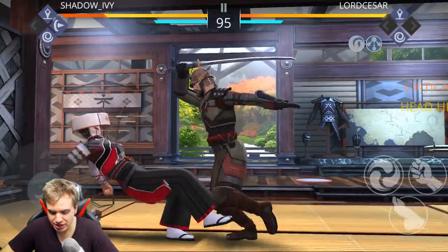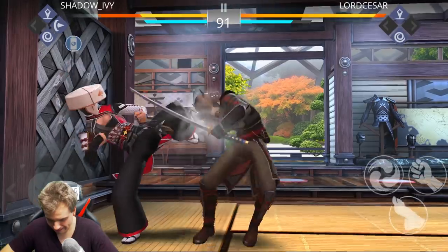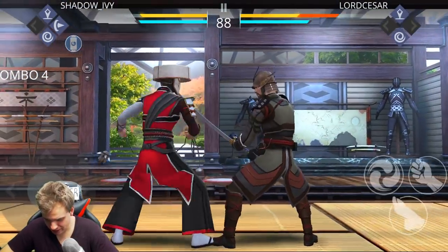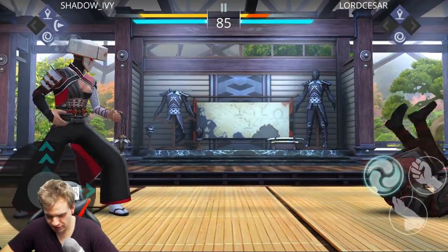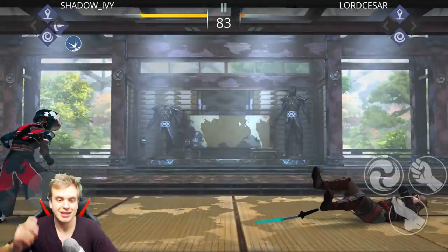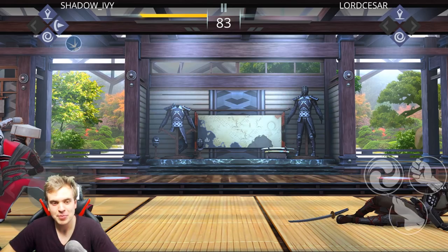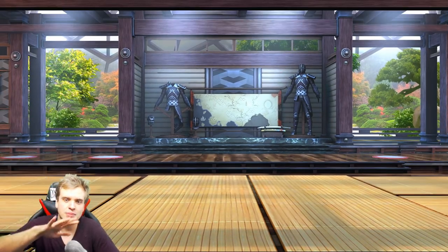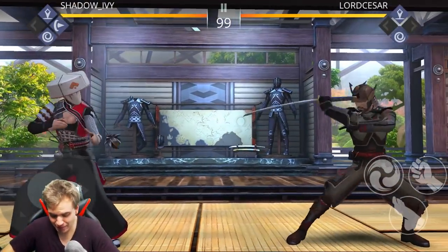The thing about this weapon is that you need to use it from a distance. Now that's some sexy hit! Let's finish it with Shadow Ability. Fantastic job! Aerial Lotus everybody! Sometimes it's hard to keep the distance. I'm still practicing how to jump over opponents, how to jump from the wall. This game is complicated!